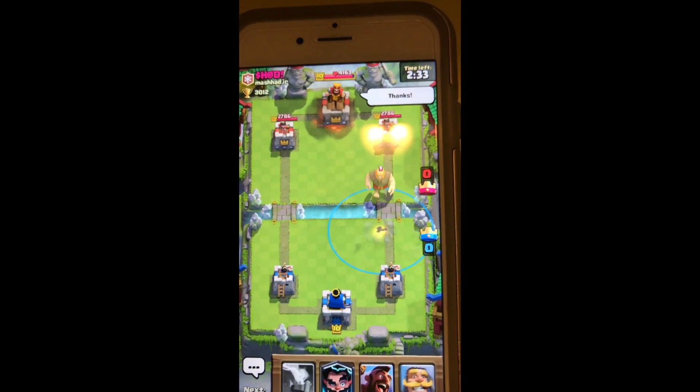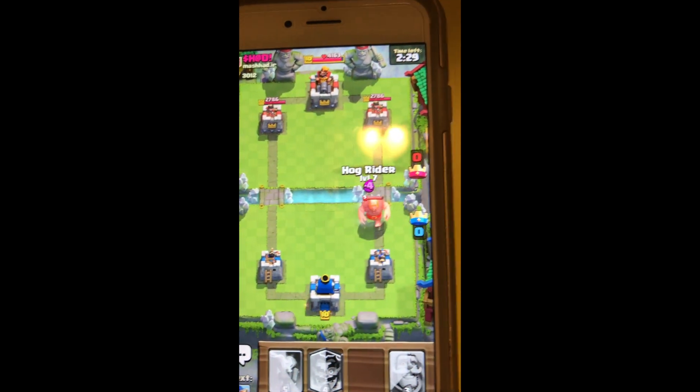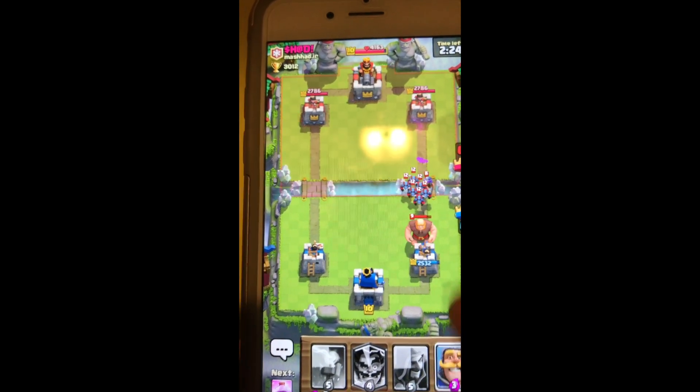Start off with a nice offensive fireball, pulling a giant toward my tower. This is all part of an offensive ploy that I have. I'm luring him right where I want him. Oops, that wasn't the way to happen. That's okay, I'll counter on my next one.